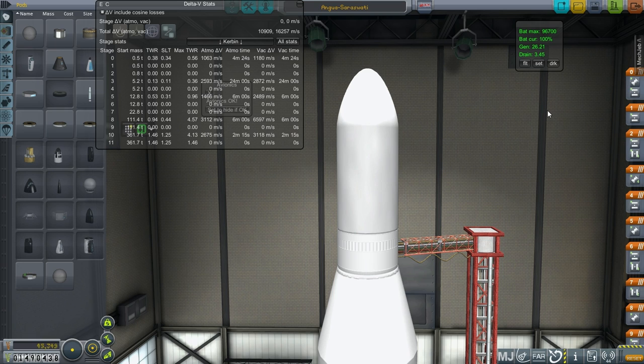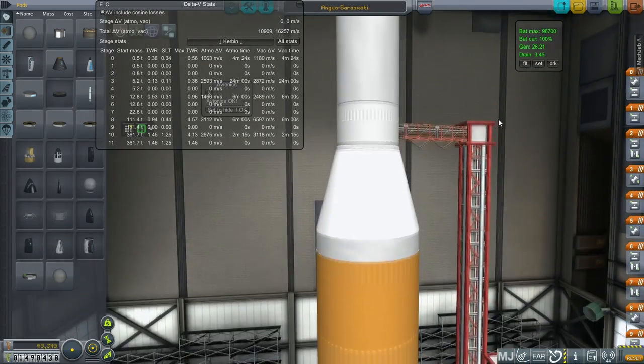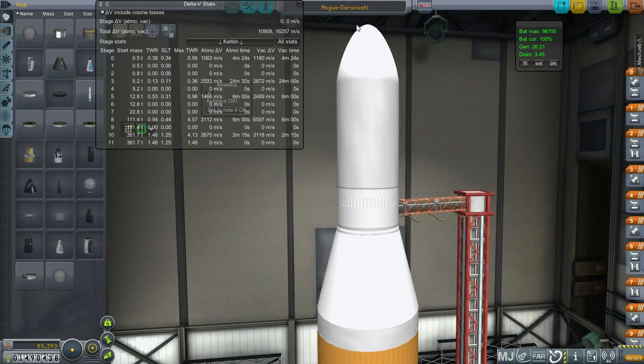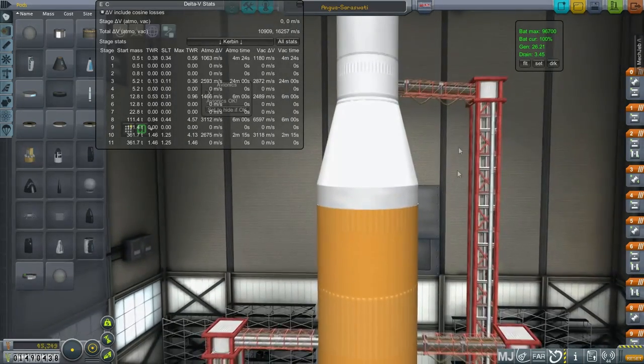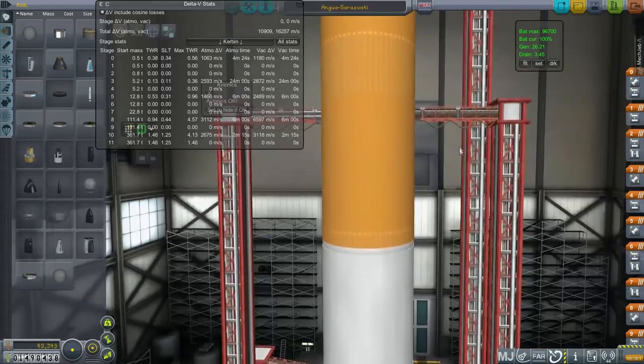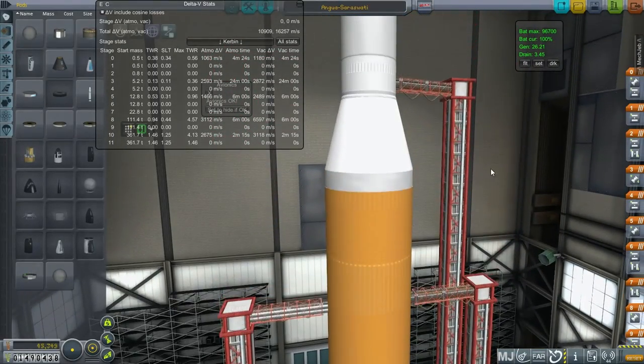Hello everyone and welcome back to my realism overhaul series in Kerbal Space Program 0.90 beta. In this episode I am testing out a new launcher I've called Saraswati, going back to Hindu gods and goddesses — goddess of knowledge, so appropriate for scientific endeavors.